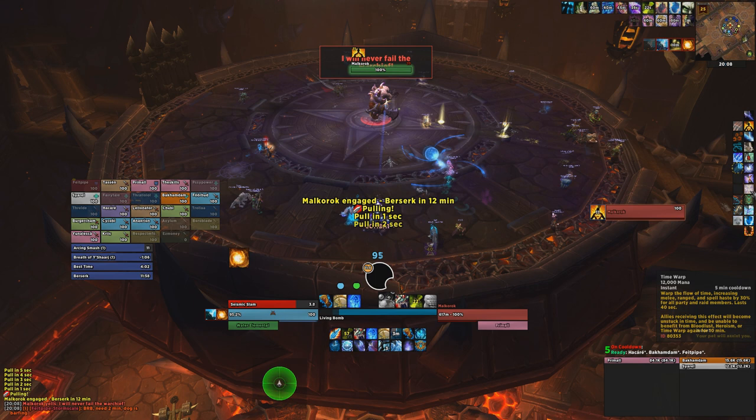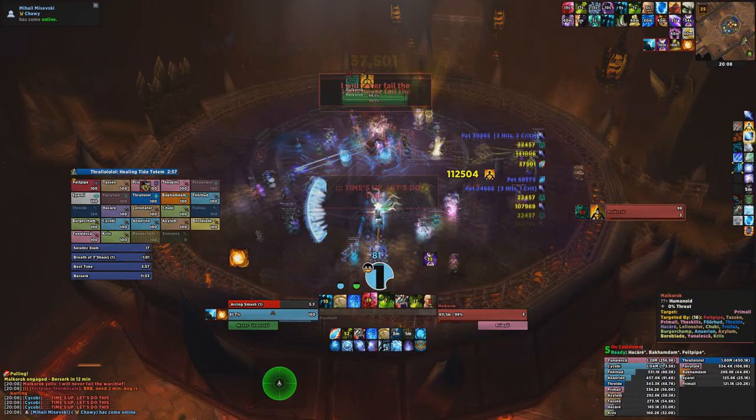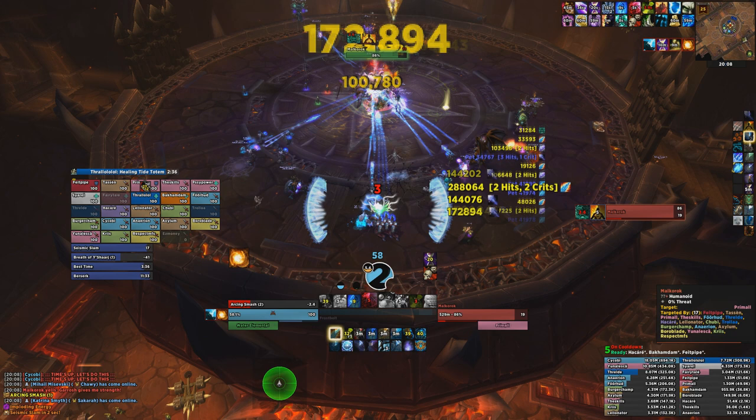The Frost rotation revolves around reacting to procs quickly as you get them. First of all, make sure you always have the Frost Armor buff active before you enter combat. Your main priority is to ensure that you always keep the Invoker's Energy buff up by casting a full Evocation once every minute. Ideally, you should do this immediately after the previous buff expires, however in realistic situations, you may end up recasting it in the final few seconds of the previous buff, since it's very important to maintain.